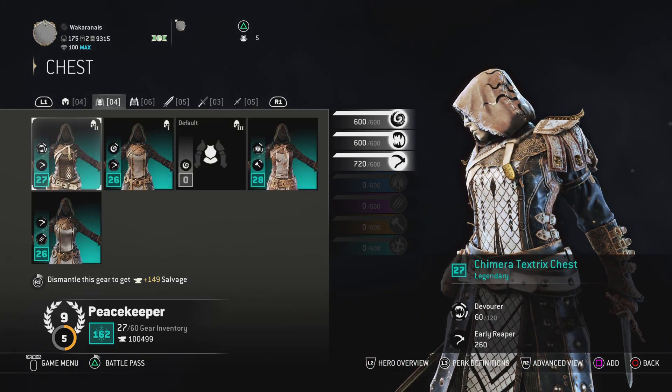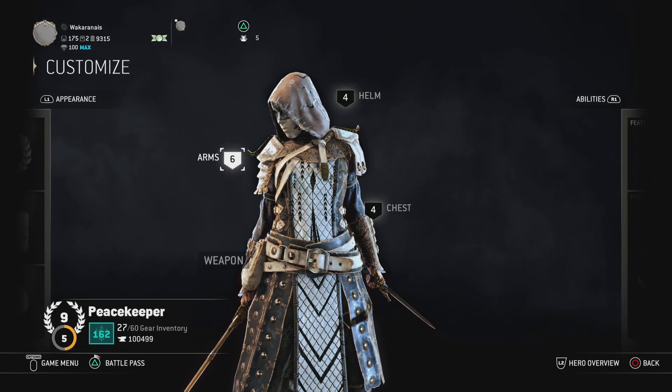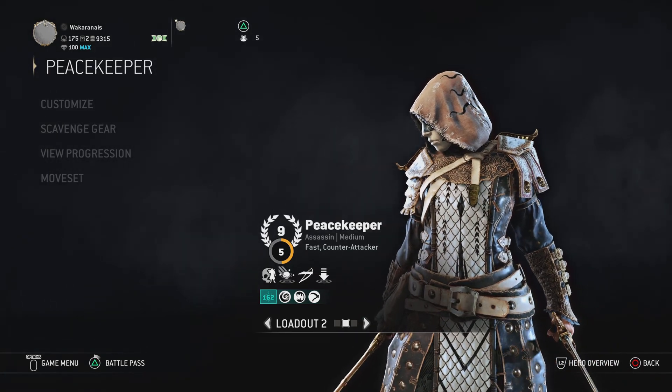The Siphon helmet, the Chimera Textured chest, and the Helmeted Sorrows. This is not my best one — the best one is the first one. I didn't put much thought into the second one — it's just Peacekeepers.